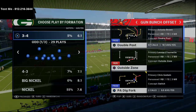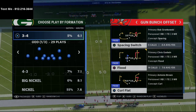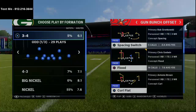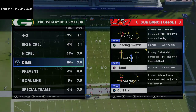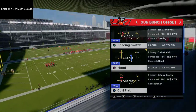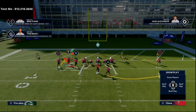So — gun bunch offset. This is the play that he was running. What he would do — and I thought this was so smart — Ghost loved to flip his bunch, meaning he liked to come out in the bunch one way and would typically flip it to the other side. Using this ability from the gun bunch, when you hot route someone and flip the play, the hot route will typically stay. So he was taking his left side outside receiver in the bunch and putting him on a hitch route, then flipping the play.